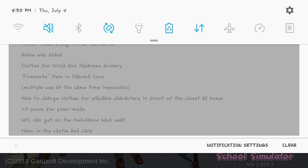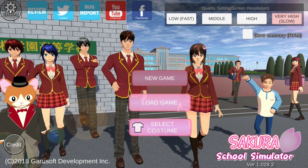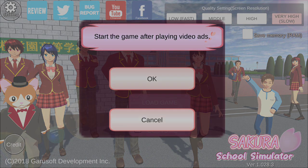Also, able to change clothes from 4 playable characters in front of the closet at home — those closets that you couldn't really interact with before. 20 new poses, which I don't really use pose mode, so I guess that's cool. NPCs can now get in the back of the ambulance. And there's a menu in the cafe and castle, which sounds nice.